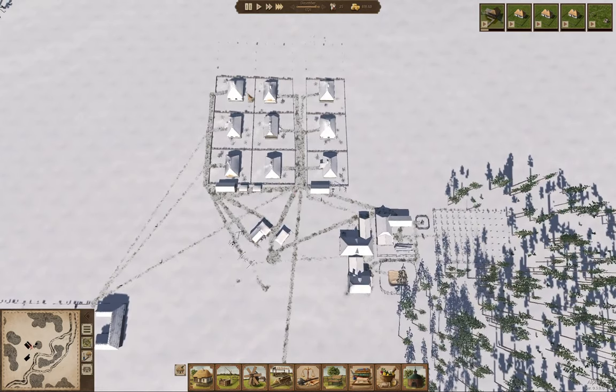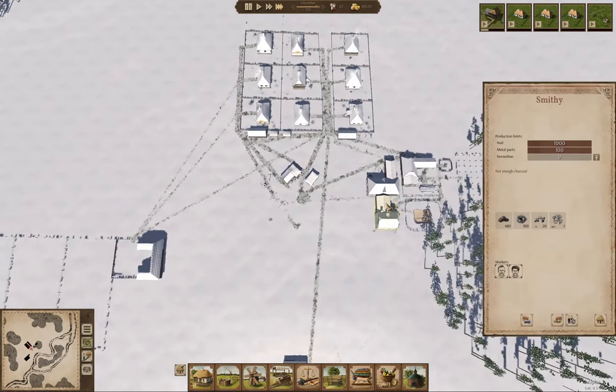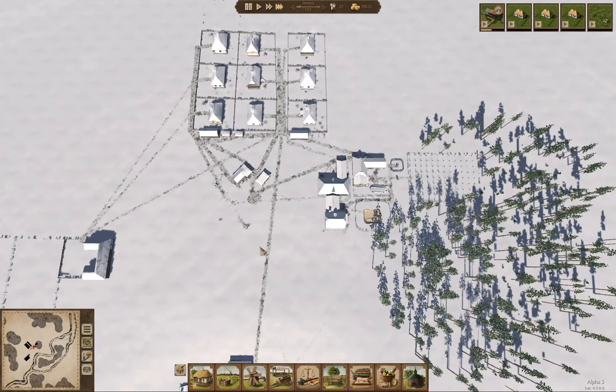We've got nine houses and three more queued. We are producing parts because we have carts ordered — the metal parts are going toward building carts. That's definitely worth doing because we definitely need the carts. They do take longer to produce now since the introduction of metal parts, but that's fine.